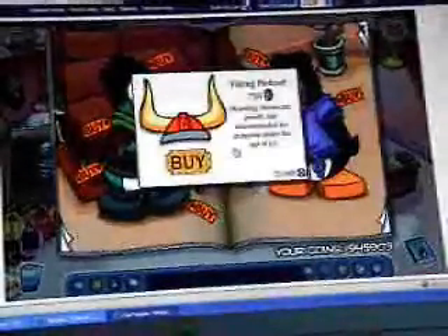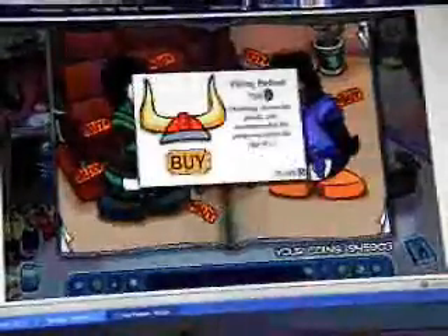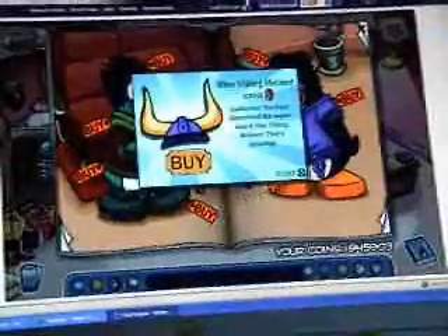Click on the cup and you'll get a fighting helmet. Close it, click on it, close it, click on it, close it, and click on it, and then you'll get a blue one.